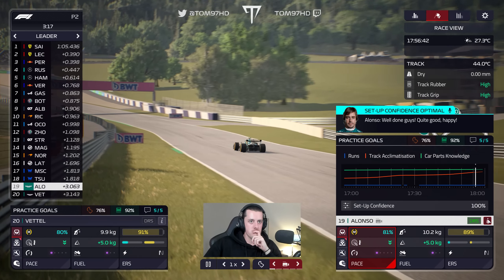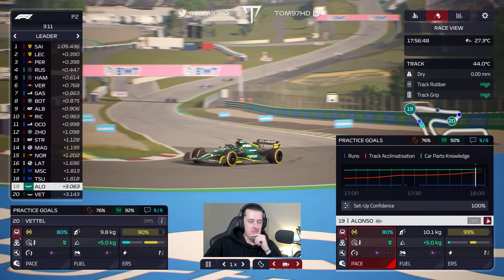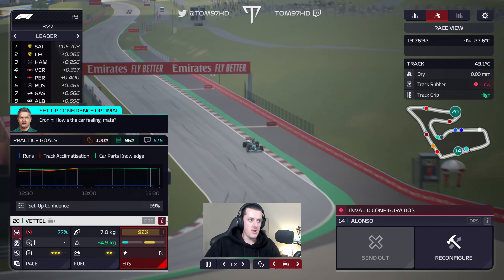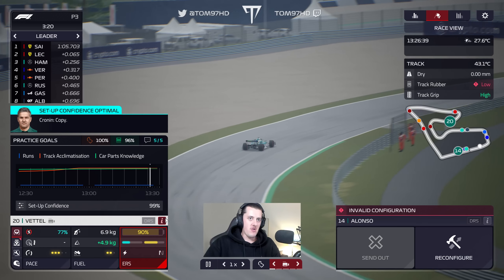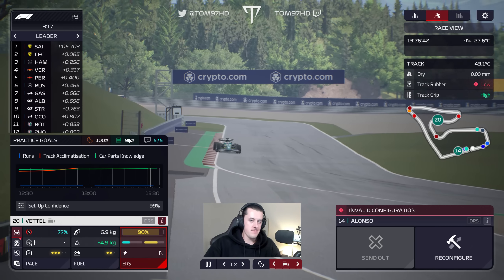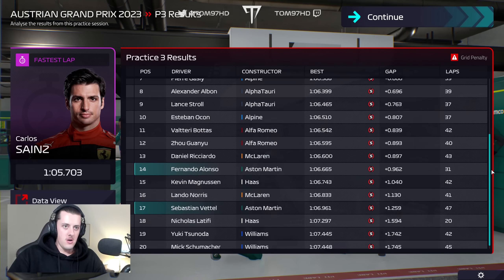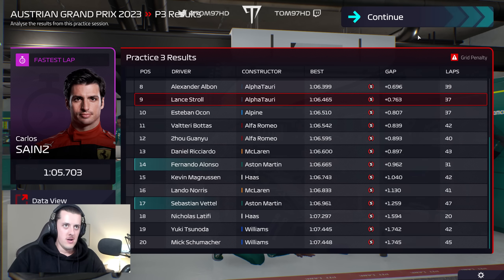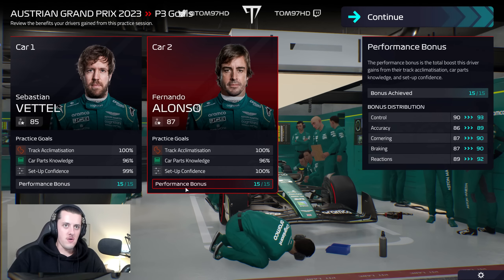Good start — FP2 already maxed out the setup on Alonso's car. Sebastian is on 91, so we should hopefully get 100 in FP3 with him. We get 99% — not quite 100, but we'll take that. So 100 for Alonso, 99 for Seb, and maximum track acclimatisation and car knowledge also pretty high. Practice has finished: Hamilton with a penalty for the race. Alonso is P14, less than a second off the pace; Seb is P17, everyone on soft tyres. We're now going to put on fresher engine components. After practice, we have maximum score on the performance bonus, which is what we want. Everything looking very good heading into qualifying.